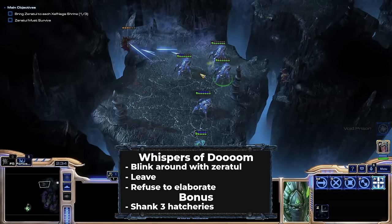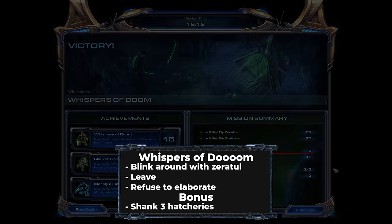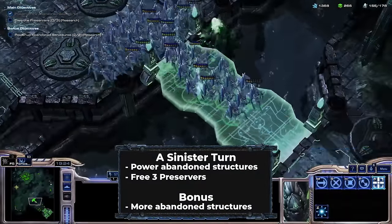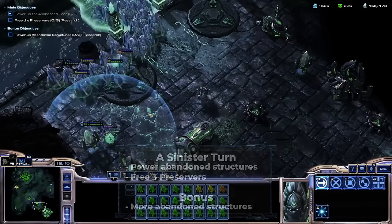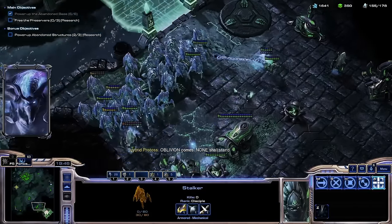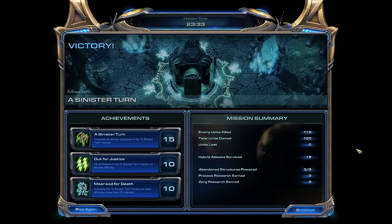After that come the three Zeratul missions I'm allowed to do. Whispers of Doom is easy as always. On a sinister turn, I ended up with the same strategy: mass Blink Stalkers. The mission is smooth overall, but the bust into the final base is still a cramped mess. I remember it being pretty difficult the first time, and it was still pretty hard here.